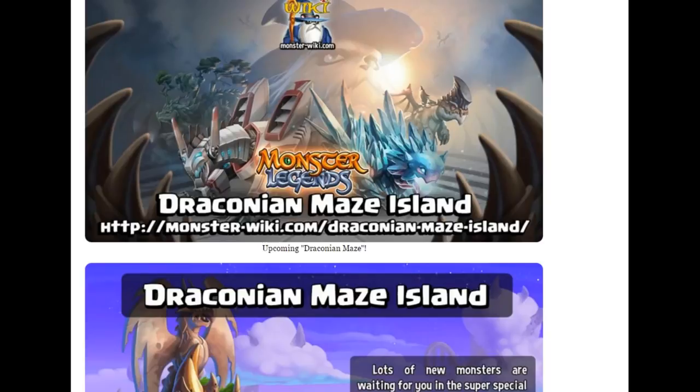Going back to what I think is the coolest update — the Draconian Maze Island. I think this maze island is going to happen immediately after the current progressive island ends. Some people are thinking there's going to be a 72-hour challenge before the Draconian Maze Island, but again I don't really know. Just look forward to this amazing event. I hope everyone has a great day or night — remember to dream big and pursue your passions. I'll see you in the next video.